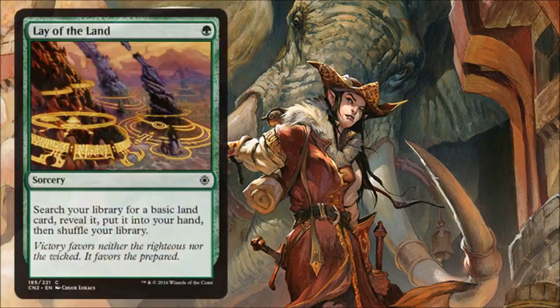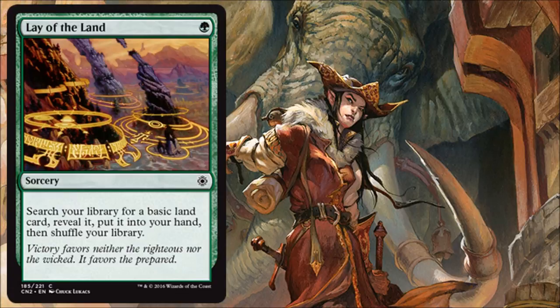Lay of the Land is a cheap sorcery-speed way to get a basic land out of your deck and into your hand. It'll help make sure you don't miss land drops early, but more importantly it helps fix your colors. If you're going deep with colors, this will be a good card for you.